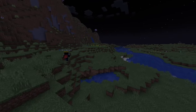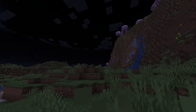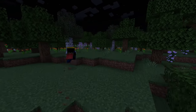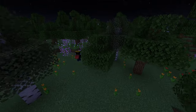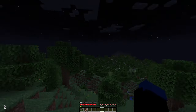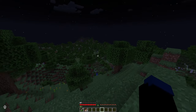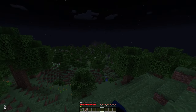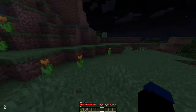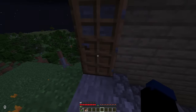We started running north past a huge mountain and made our way to a forest a little bit from spawn. After running over here, I decided this would be a good spot for my base — which I had already seen because I looked at the seed before — and I decided to set up shop up on this hill.